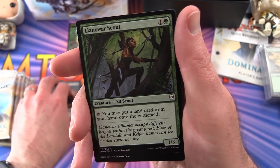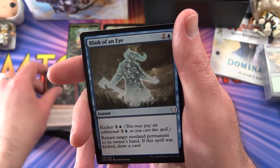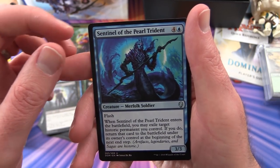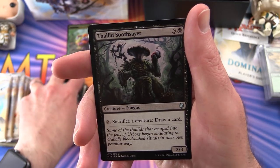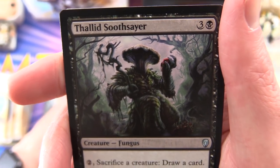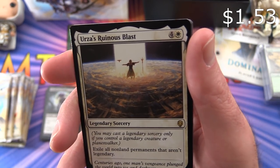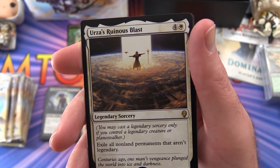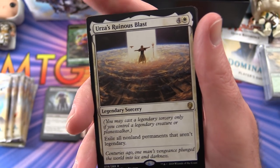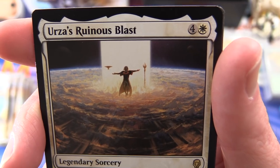Also Llanowar Scout, Saproling Migration, Jousting Lance, Run Amok, Blink of an Eye, Deathbloom Thallid, Sentinel of the Pearl Trident as first uncommon, Thallid Soothsayer - some really bizarre artwork in this new set. And Urza's Ruinous Blast: a legendary sorcery for five. You may cast it only if you control a legendary creature or planeswalker - exile all non-land permanents that aren't legendary.